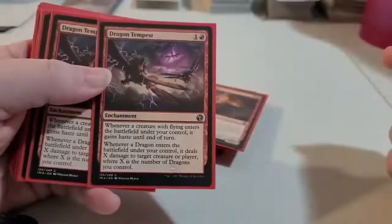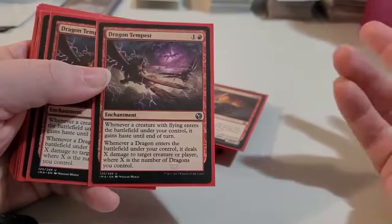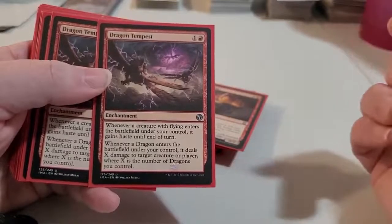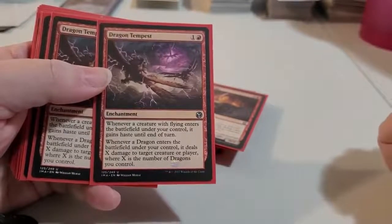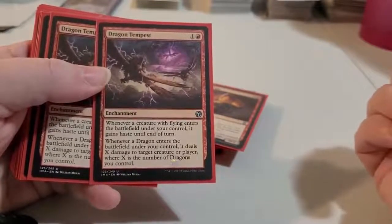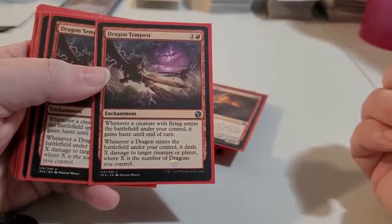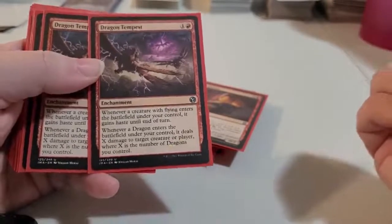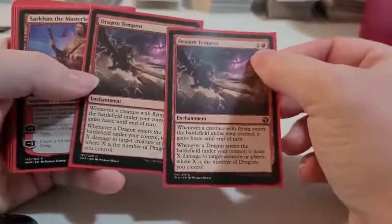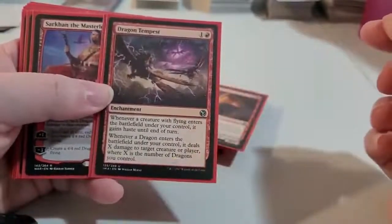I threw Dragon Tempest in here. Whenever a creature with flying enters the battlefield under your control, it has haste until end of turn. But it also says whenever a dragon enters the battlefield under your control, it deals X damage to target creature or player, where X is the number of dragons you control. It's decent for a dragon deck because that's all that's in here — dragons. They only cost 2 to bring out, so it's not very costly to have them in the deck.